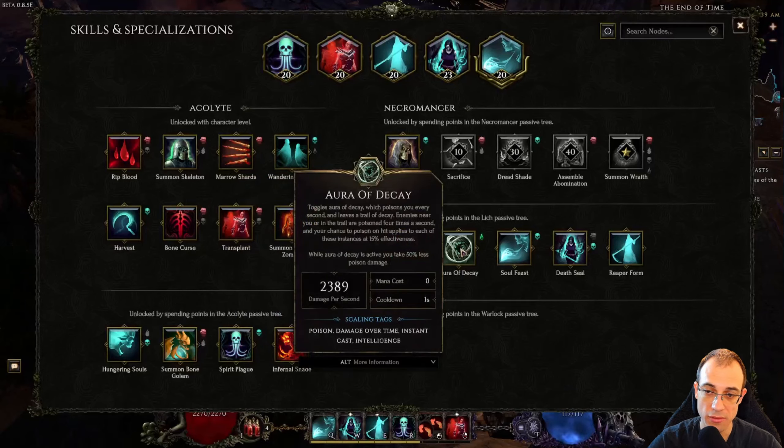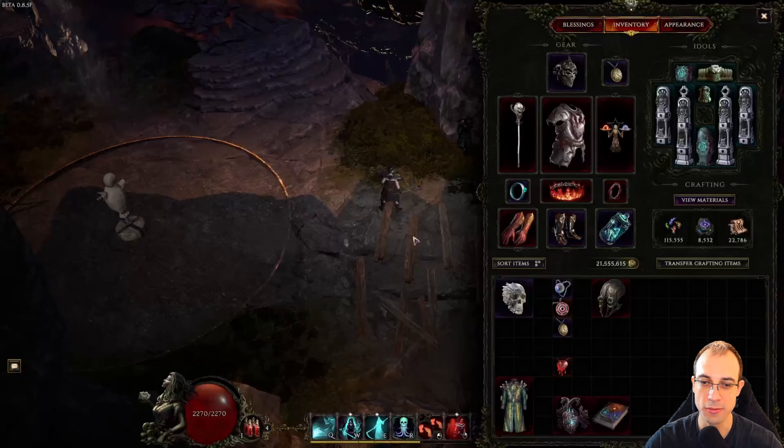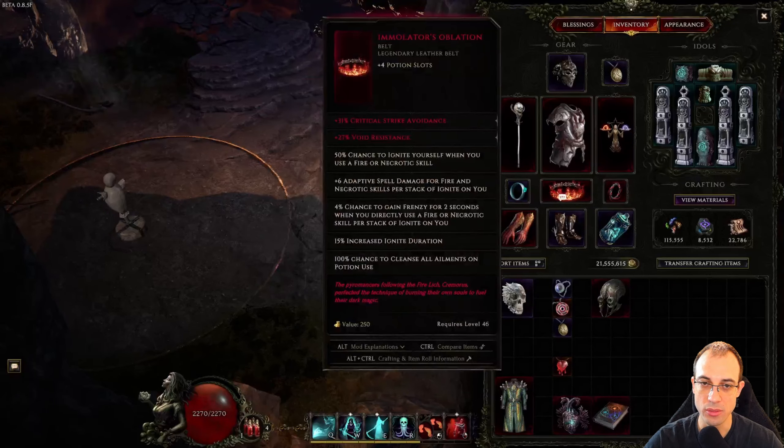You'll notice that in this build, Transplant is very much optional, so if you want to have some fun and try different skills instead of Transplant, you totally can. I tried running Wandering Spirits — it's decent. You can spec into Hungering Souls to make your Death Seal's Hungering Souls a little bit stronger. You can put a minion of some kind, Drain Life could be interesting, or Aura of Decay for healing. You have a bunch of different options to make this build fit your playstyle, so go ahead and explore. Now let's go over the items.